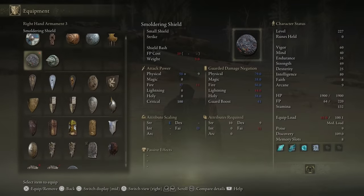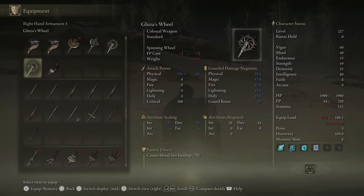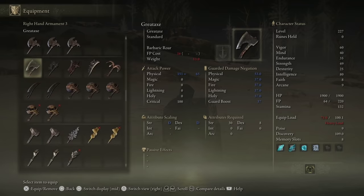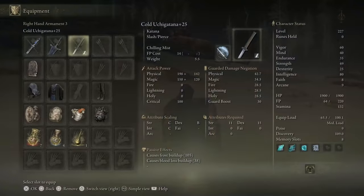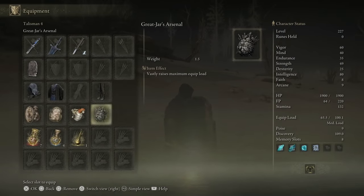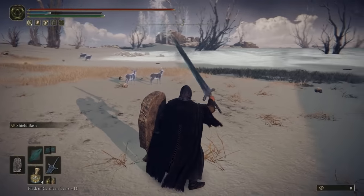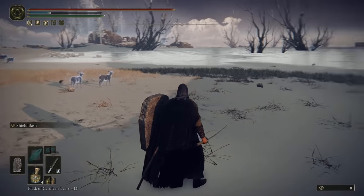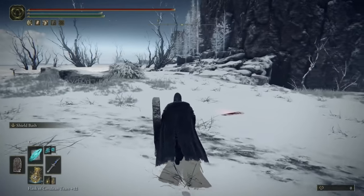Equipment load can get pretty heavy on this build, especially if you add another weapon like the Uchigatana alongside the shield, scepter, and Dark Moon Greatsword. We're still at medium load, but that's only possible because we have the Great-Jar's Arsenal talisman equipped. With this talisman we can carry the shield in the left hand, a scepter in the right hand, the Dark Moon Greatsword, and the Uchigatana.